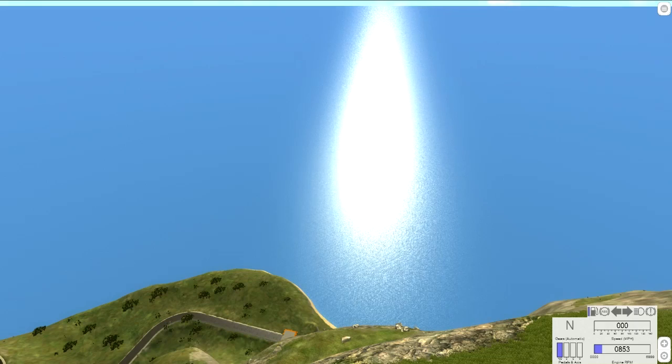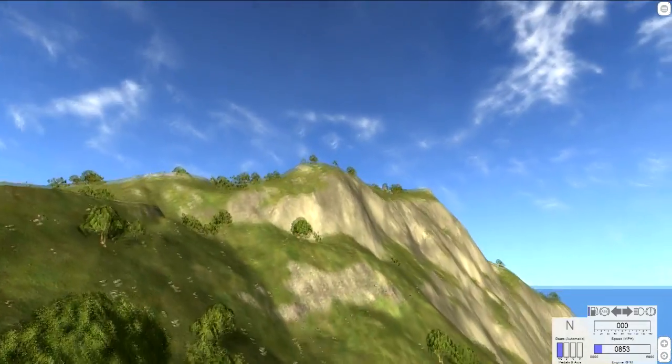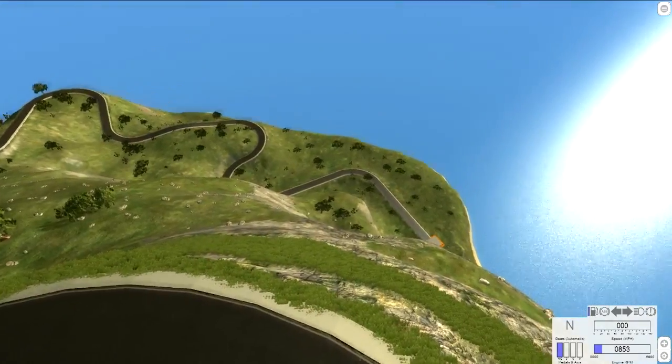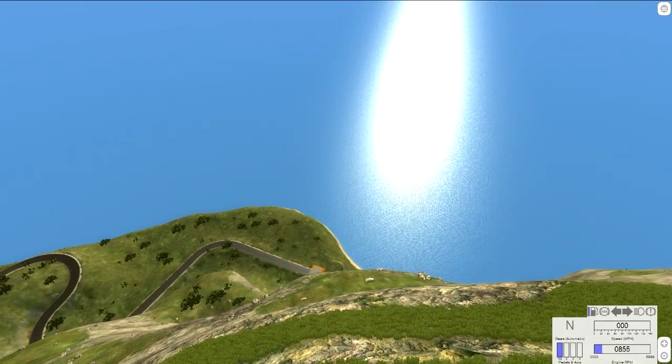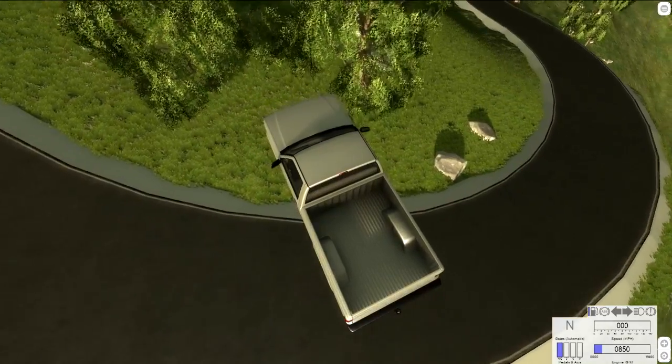What is up guys, Pixel here with BeamNG.Drive. Today we're gonna be climbing Corkscrew Mountain. If you know Corkscrew Mountain, it's actually a really well-made map. I just bought BeamNG.Drive last night — I've actually been playing the free version for a while. To climb it you need to start at the bottom, so what better way to get to the bottom than to fall down.